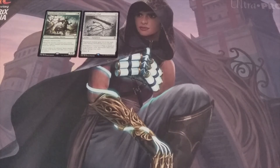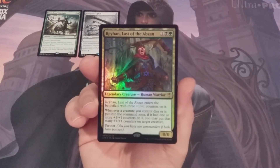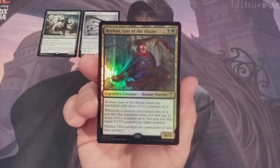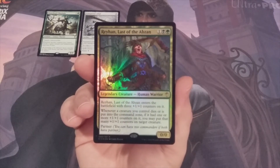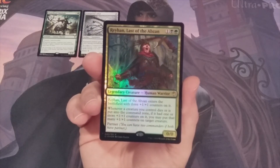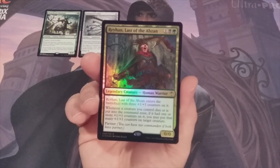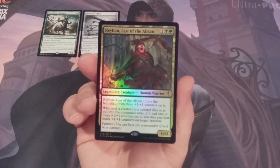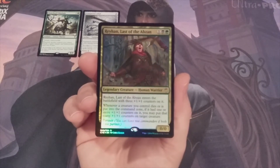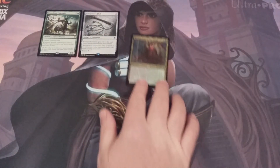Coming in at number 8 and our first commander of this top 10 list, we have Reyhan, Last of the Abzan. For one black and a green, we have a legendary Human Warrior that enters the battlefield with three +1/+1 counters on it. Whenever a creature we control dies or is put into the command zone, if it had one or more +1/+1 counters on it, we may put that many +1/+1 counters on target creature. It also has the partner mechanic, introduced in the Commander 2016 preconstructed decks. I do not have Reyhan as a commander, nor in any commander deck aside from the Human Legends build we constructed with Morphon the Boundless — and even there he only made the first cut before being removed since we weren't centralizing on a +1/+1 counter theme. Perhaps down the line there will be a Reyhan, Last of the Abzan build for MTG Burgeoning.